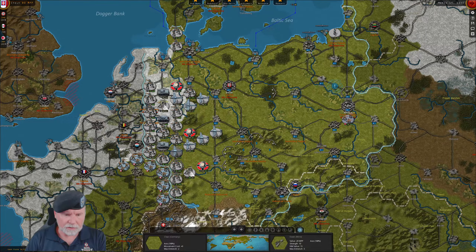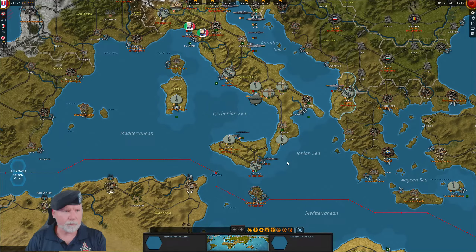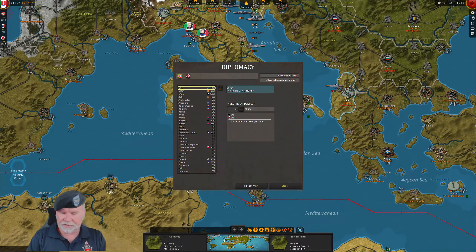It is March 15th. We have 240 money, which is nothing. I authorized the invasion of Norway, so now it's 26 and 19, which is more than I had hoped.